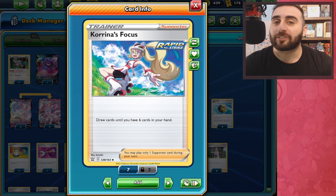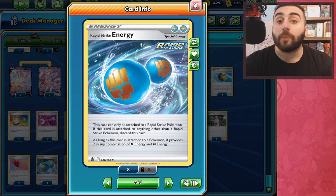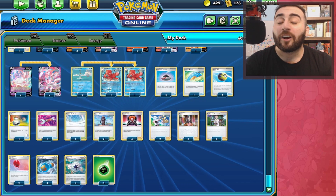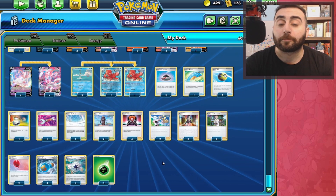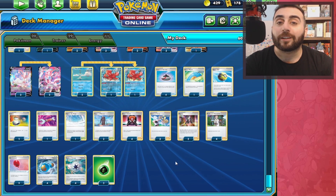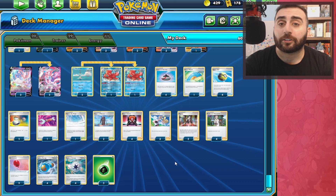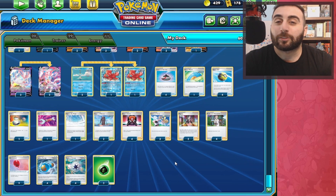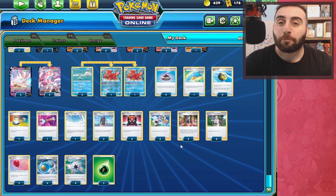Lastly is the Rapid Strike Energy, which accounts for two energies — either a Fighting, a Water, or both. The rest of the deck is fairly simple: Quick Balls, Evolution Incense, Switch, Tool Scrapper to get rid of Cape Toughness. We run three copies of Marnie and four copies of Professor's Research, Air Balloon, and four copies of Boss. It's kind of supporter-heavy, but because we have so many search options with Rapid Strike Search, Dream Gift, and Greening Cells, and we don't need to switch our Pokemon too often, we don't need as many item cards.